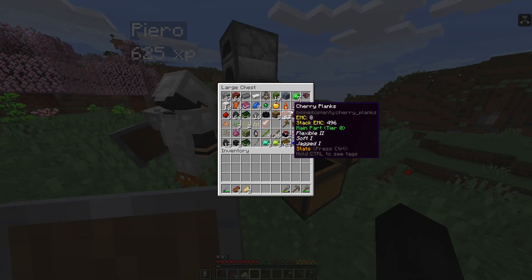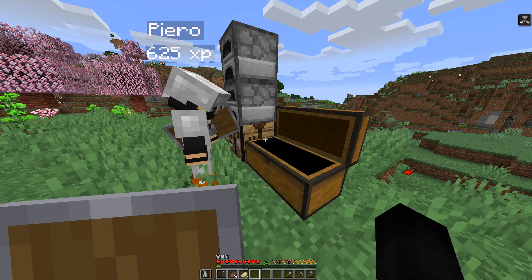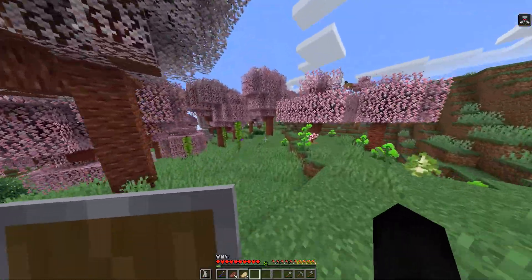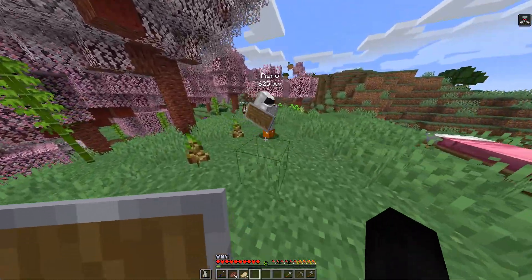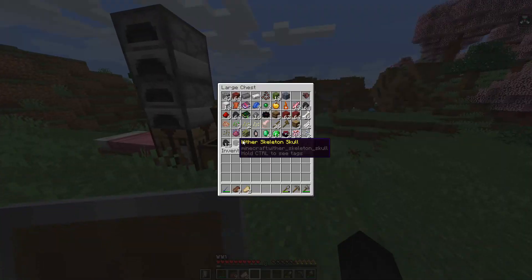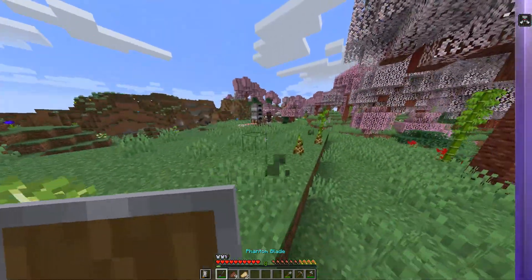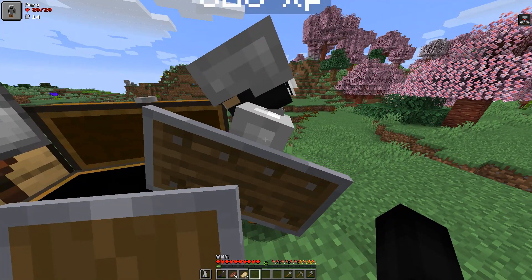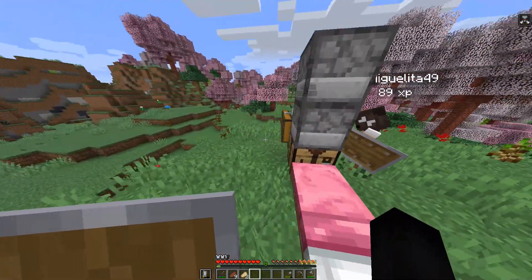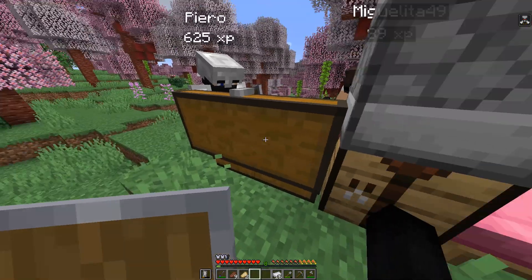We don't have emerald tools. You realize we have three things that look like emerald though. We need to start making chests. We have iron chests, iron anvils, iron furnaces, iron chests, iron jetpacks. There's the iron in the chest.